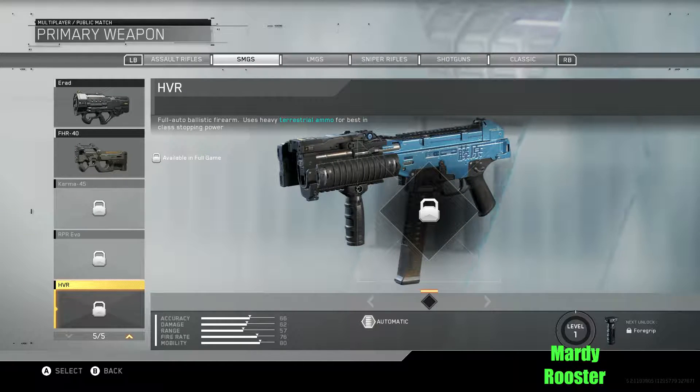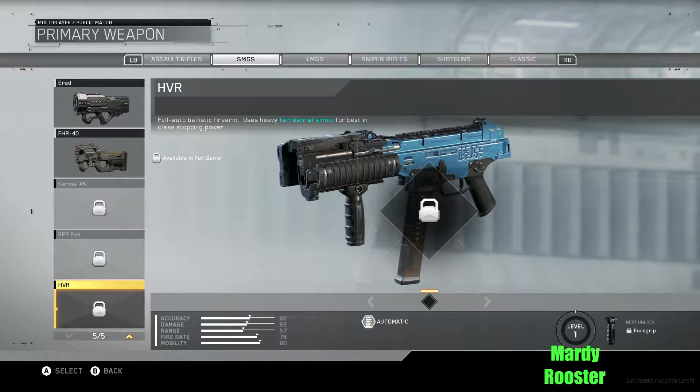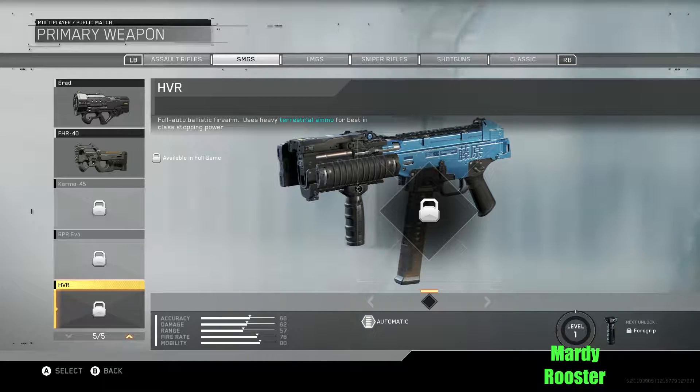Then you've got the HVR: full auto ballistic firearm. Uses heavy terrestrial ammo for best-in-class stopping power. I like how this weapon looks, I really do — probably because it's blue though, to be honest.